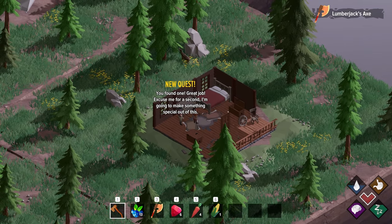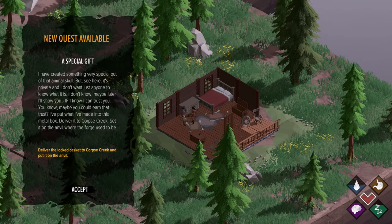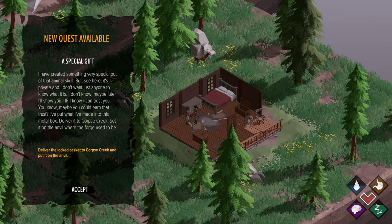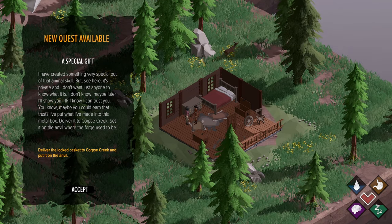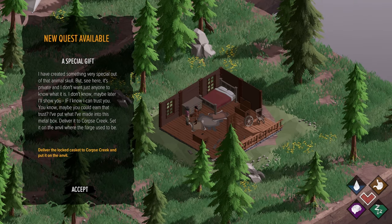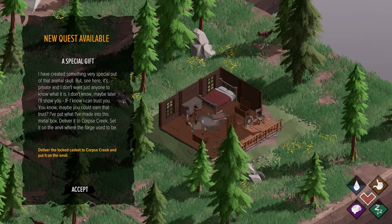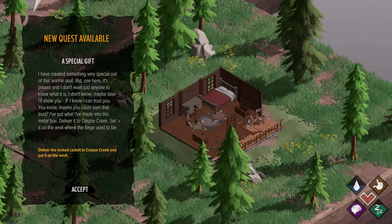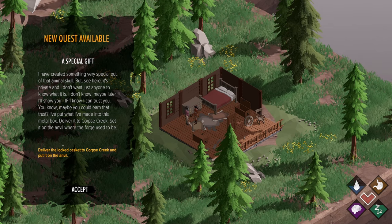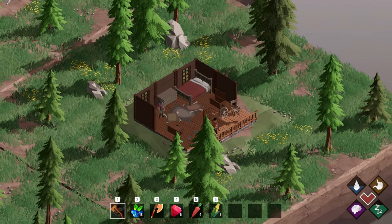'You found one. Great job. I'm going to make something special out of this - a special gift. I've created something very special out of that animal skull, but it's private. Maybe later I'll show you, if I know I can trust you. Maybe you could earn that trust. I've put what I've made in this metal box - deliver it to Corpse Creek, set it on the anvil where the forge used to be.' Deliver the locked casket to Corpse Creek, put it on the anvil. Sir, yes sir - let's go do this.